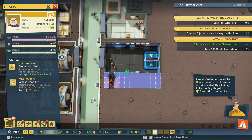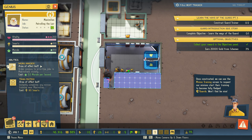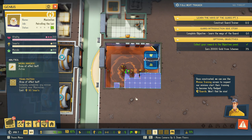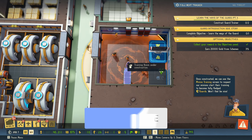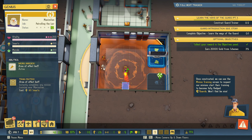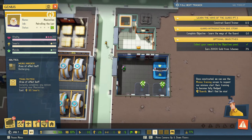Once constructed, we can use the minion training screen to request our minions start their training to become fully fledged guards. Won't that be nice — that'll be great actually. There you go, make them work harder.